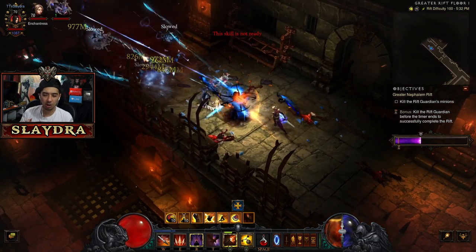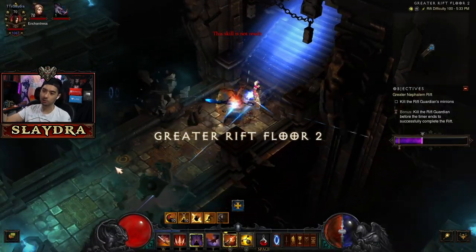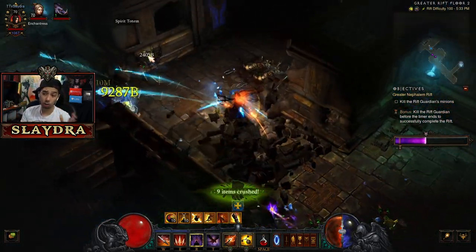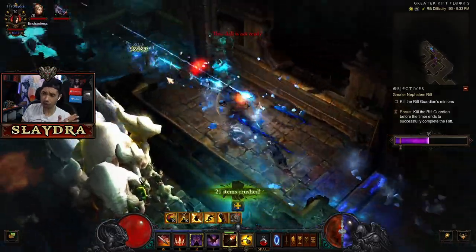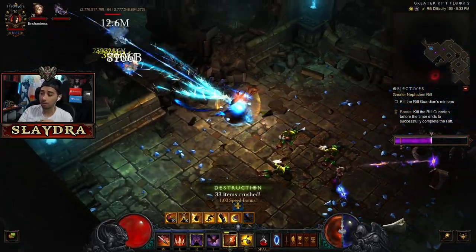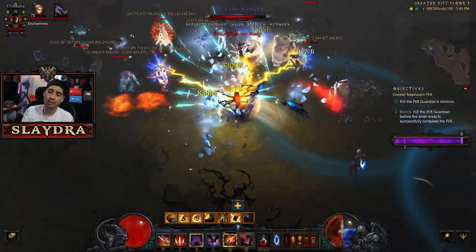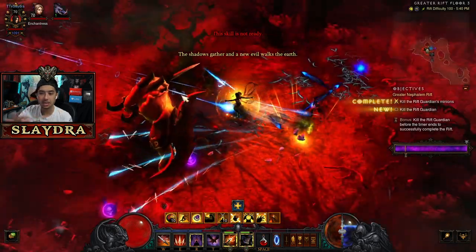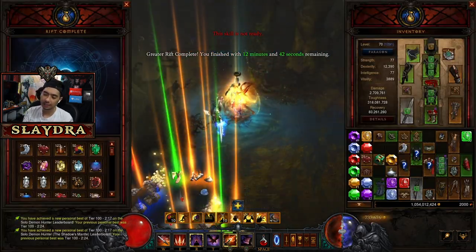I want to showcase the Demon Hunter as one of my favorite classes. It should be an excellent starter class — you start with UE multi-shot and transition into Shadow Impale with Strafe. You can see how fast and smooth this is — and these aren't perfect gear pieces, so you can min-max further. You can do GR 120s really easily without insane gear. For a speed build variant, I added Hot Pursuit and Smoke Screen displacement — this is still a GR 100 and I'm just beaming everything super fast. You can run the cold rune for speed or the fire rune for a more meta approach.